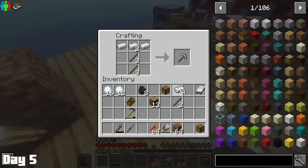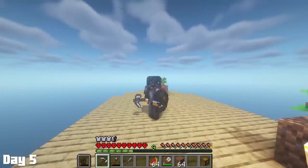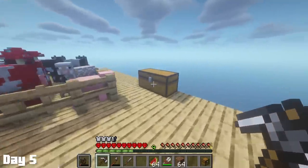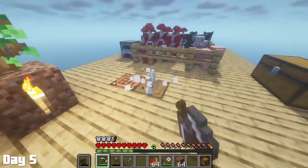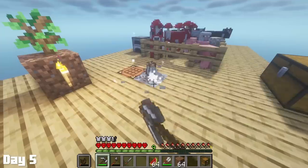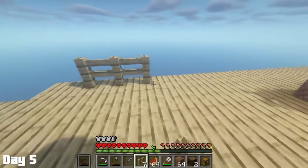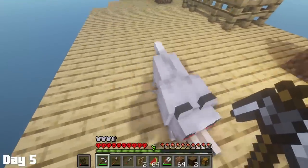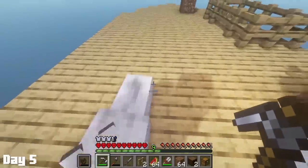Once my Paxel broke, I decided to invest a lot of iron into a fancy iron Paxel. This dirty armor is far from snazzy, but at least it provides us with more protection. A wolf spawned later, so I made him a little safety pen until I got some bones to tame him, but since there were bunnies in my animal pen, this guy would not move.